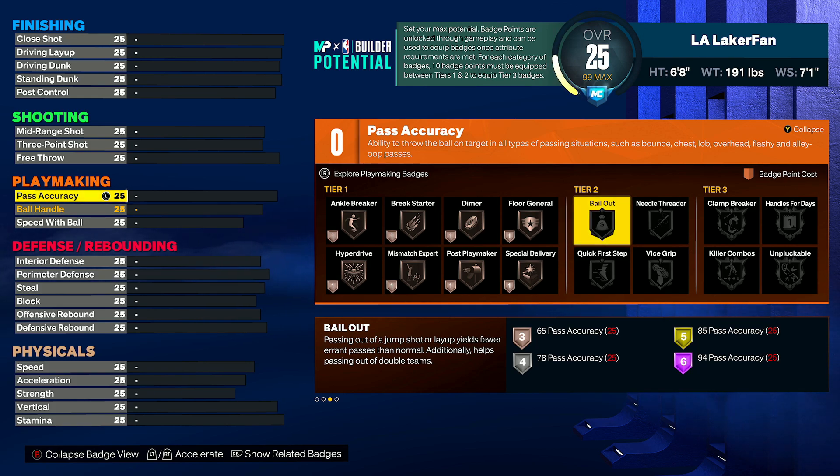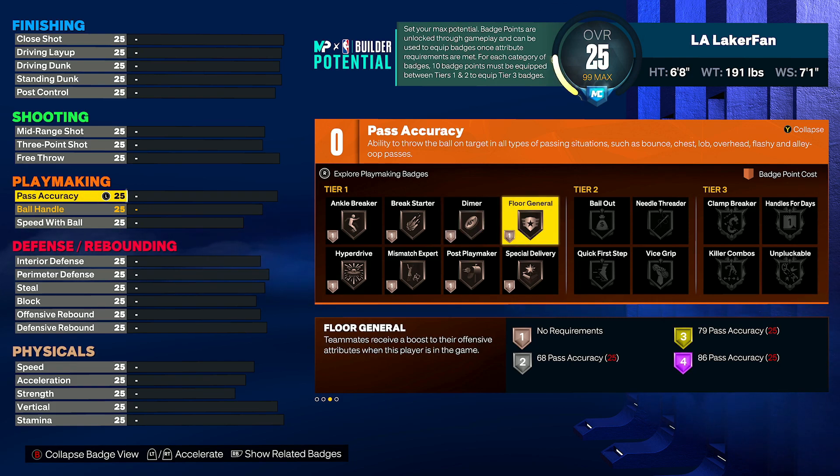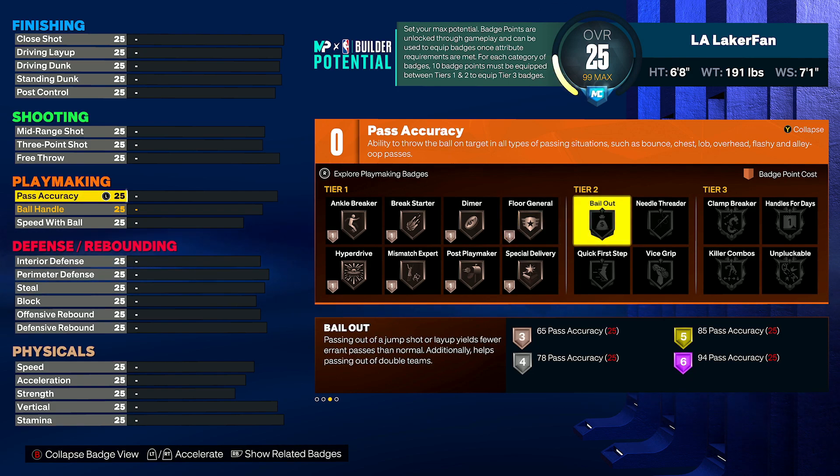It really needs to get toned down quite a bit. Even bronze is still super OP, so they really just need to reduce this badge's power in general. It also helps for passing out of double teams, but the main concern is out of jump shots and layups — it yields fewer errant passes than normal and gives super accurate passes in those situations. I have no problem with a passing badge being great, but this one is extremely brain dead. I wish badges like Needle Threader were more relevant. I do like that Dimer and Floor General are fairly accessible and useful this year.